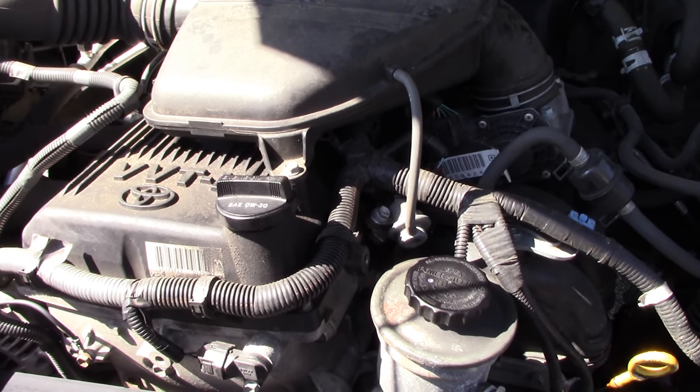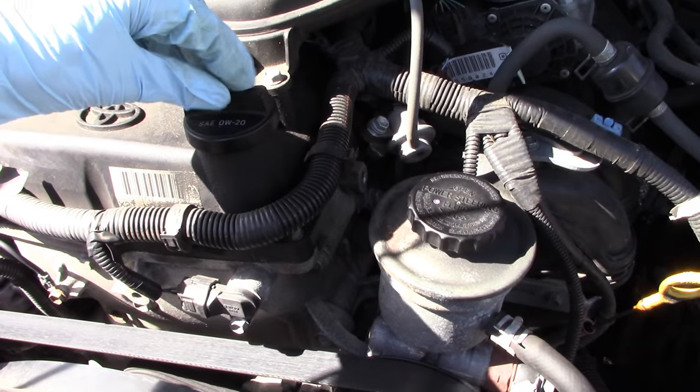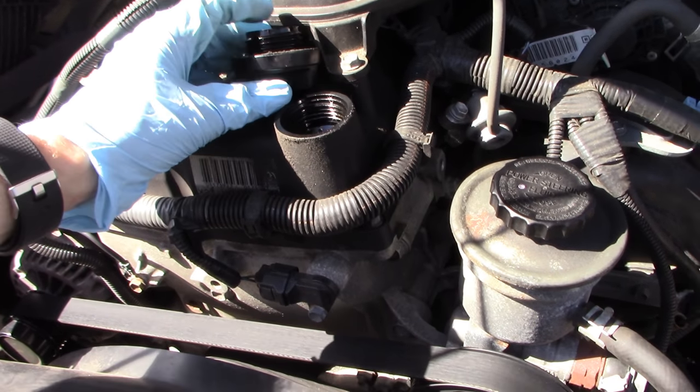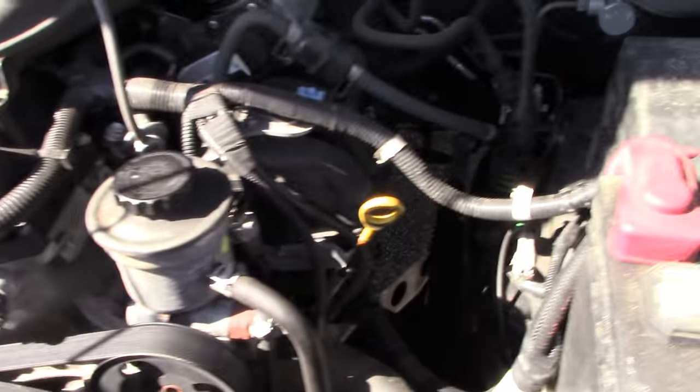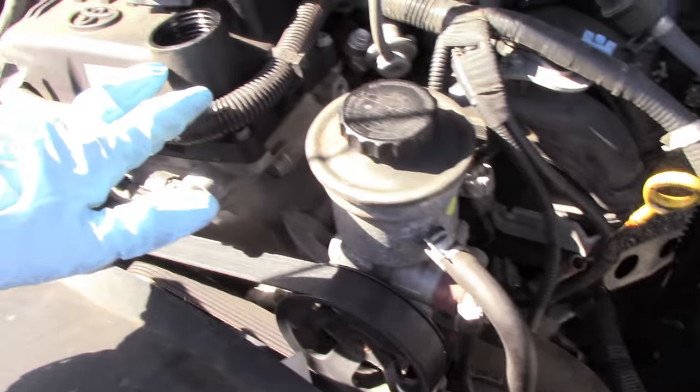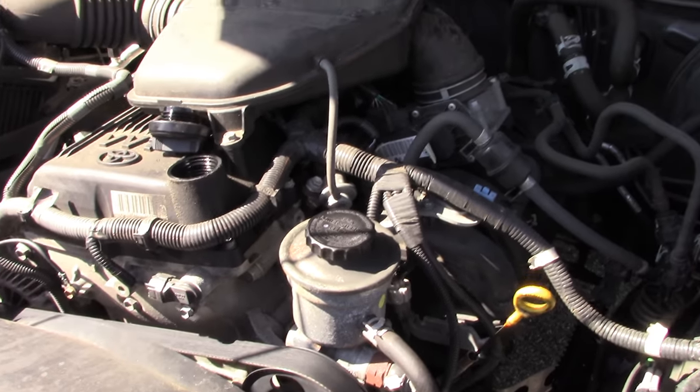The first thing you must do when going to change the oil is obviously open up your oil cap here — this is your filler cap. Put that someplace where it's not going to fall on the ground, and then pull up on your dipstick. This is to relieve vacuum from the top side of the engine once the oil drains.